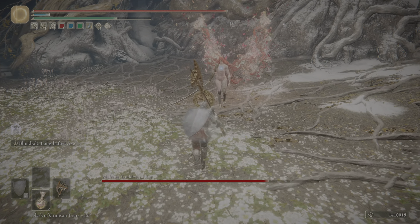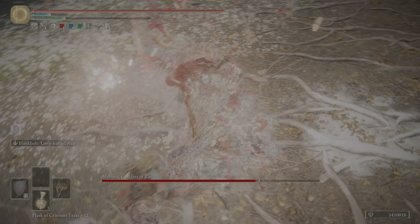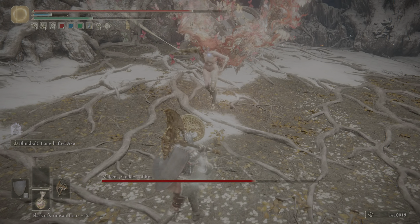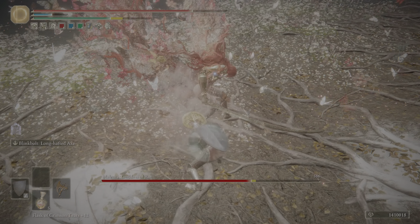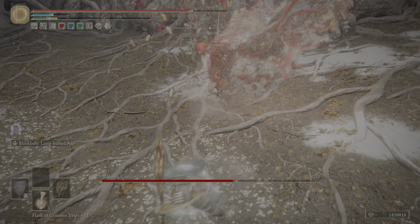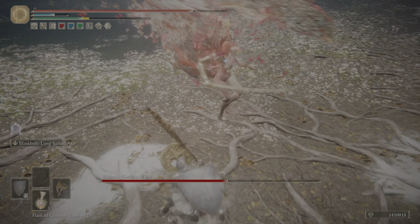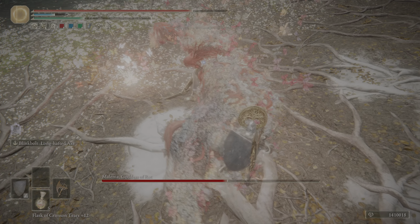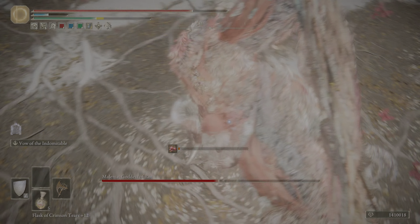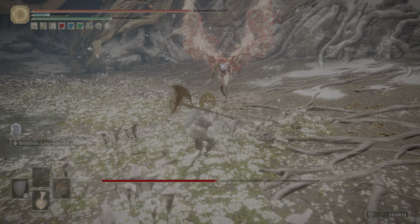She can do whatever she wants from that positioning — you never want to give her that option. Somebody the other day asked me how much poise I would recommend for this fight. I don't really have a perfect answer, but I think somewhere like 40 to 50 plus is where it really starts helping. That gives you like one extra hit against some of her combos, which gives you a little bit more leeway. I'm assuming no clones — okay, perfect.